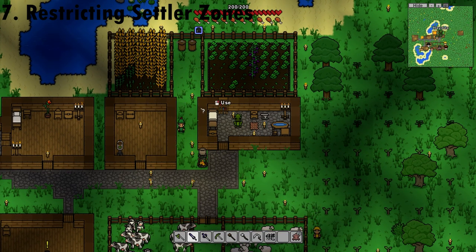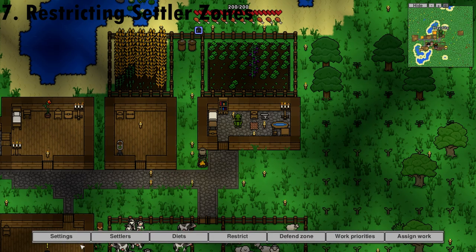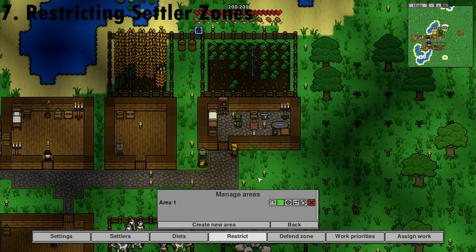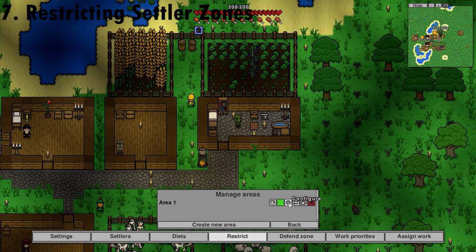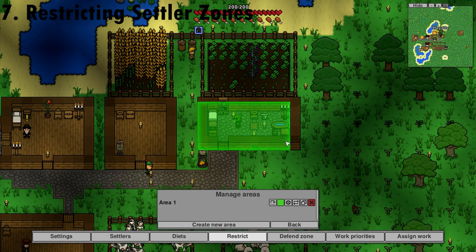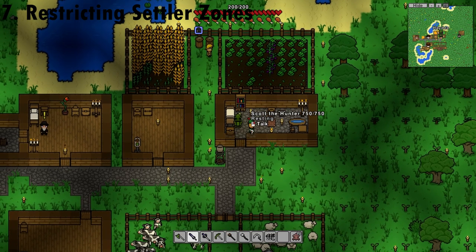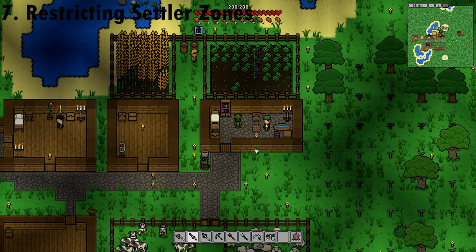You can create zones so that your villagers don't walk away from where you don't want them to. Do so by pressing C to open your settlement settings, clicking Restrict, Manage Areas, and creating a new area. Click and drag to configure the zone, create the zone you want them to stay in, go back, and choose where they can go — for example, Area One. This villager will now not leave the house because it's not in his zone.